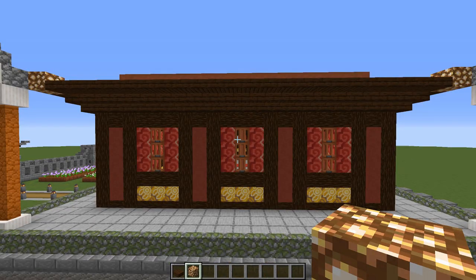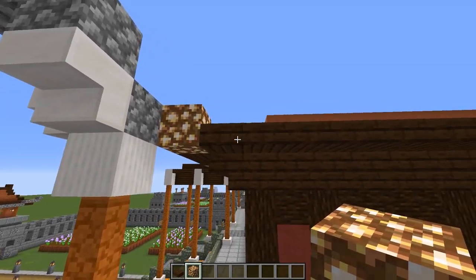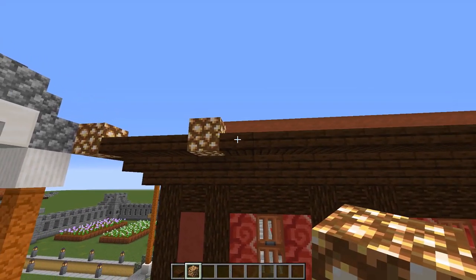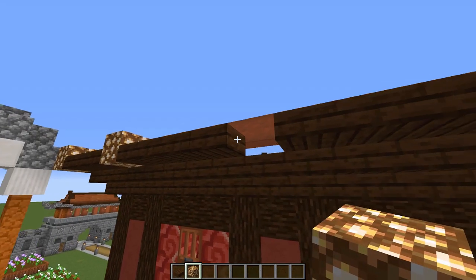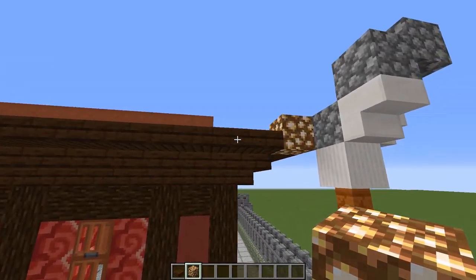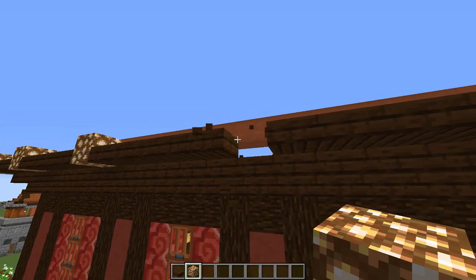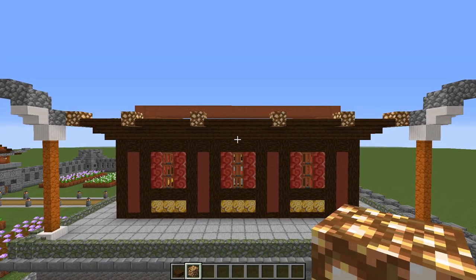The side walls are a little different. Counting in from the corner again, skip three, knock out the fourth one, place a glowstone. But this time skip four, then knock out the fifth and place a glowstone right there. Do the same from this side — skip three, replace the fourth, then skip four and replace the fifth. Do that on both side walls.